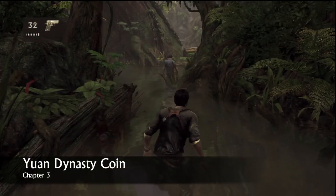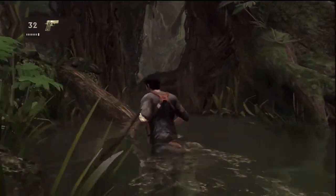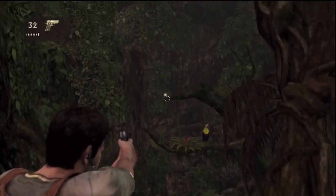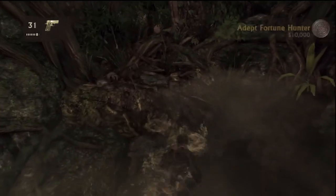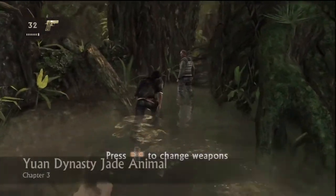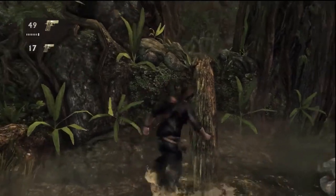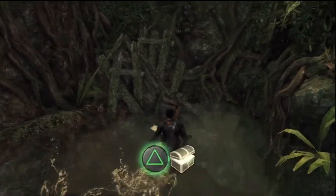Now we're on to Borneo. This one — if you do a bit of exploring on your first playthrough you should be able to get it, just shoot this one. After you take this guy down, again with the exploring — this one I got on my first playthrough, so that was pretty easy.